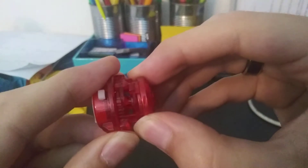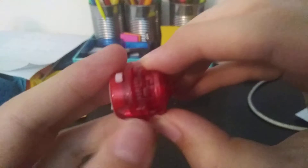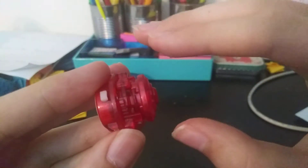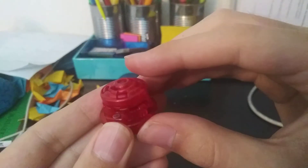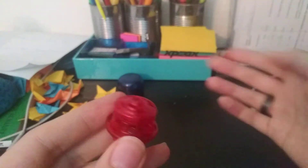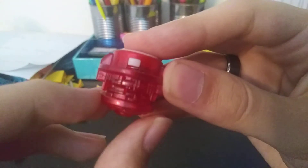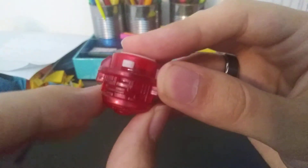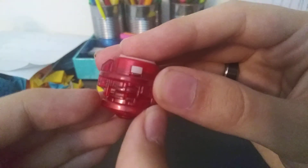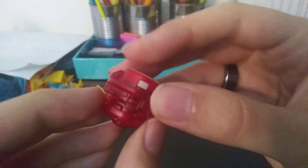You have to be really precise. What you want to do is put this little tab in between stamina and defense mode, resting it right there. Now it looks like it's in attack mode, but what's special is that if it's hit just right, it'll actually switch modes mid-battle — switching from attack to defense or attack to stamina depending on how it's hit.